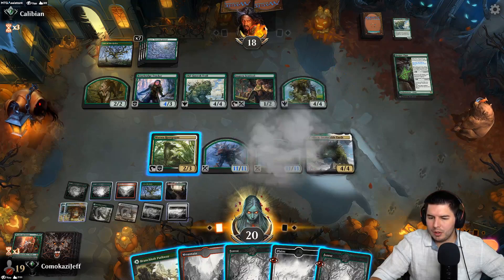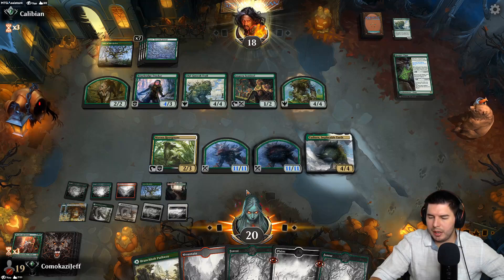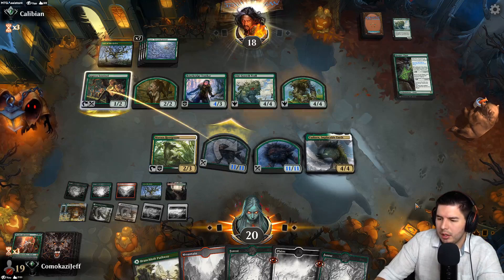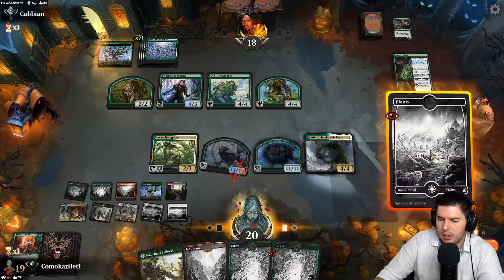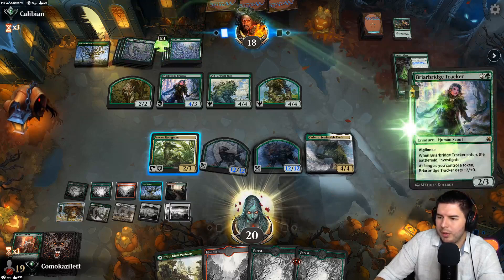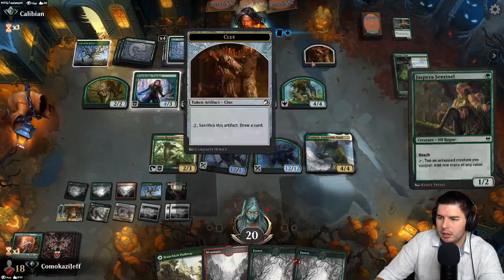Getting to the ultimate would be sweet, but if it mills us out before then it's not worth it — so I think we just kind of take down on this and try to get value quick. Should have played out a land there — give this up to a 13-13, that's fine. Swing in, start putting on some pressure. They can block with Old Growth Troll or just chump all day long. Put out a plains, pass the turn — we have a Lair, 12-12 next turn with guys we can hold back as blockers.